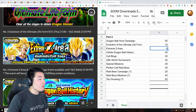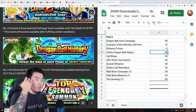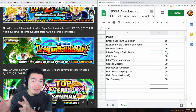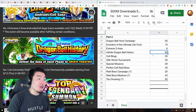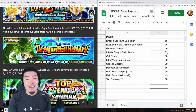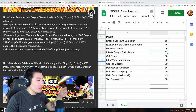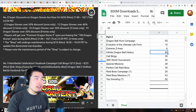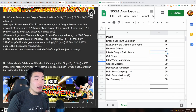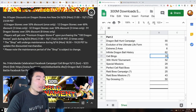The infinite dragon ball history event actually gave 60 stones for clearing all the missions plus an additional two stones for clearing each stage for the first time, for a total of 62 free-to-play stones — which is amazing. Then there's the cell bingo Facebook and Twitter social media campaign, which just released its rewards and we're getting 30 stones total for completing the entire campaign.